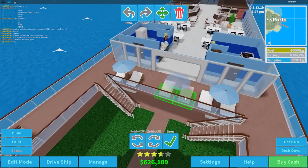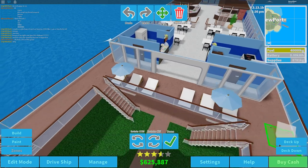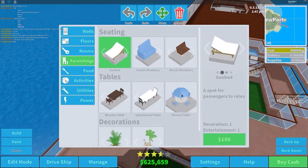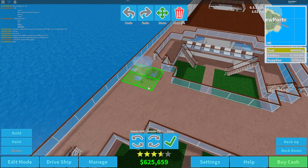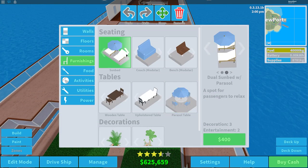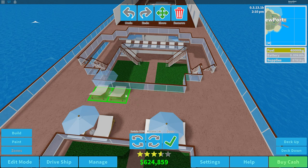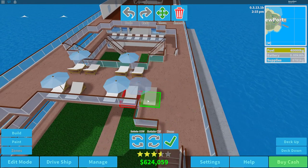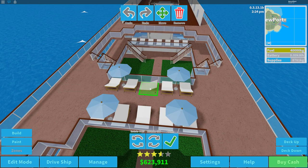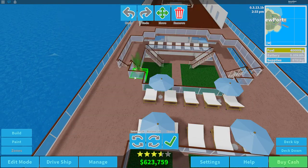We can place some regular sunbeds like that, and then go up here — we can furnish this now. We'll have some parasol tables — actually we'll do sunbeds instead because they have better dimensions. Let's place that there, do the same right here, and in the middle where there's a gap we'll place down a few regular chairs so it looks nice. I plan on furnishing it a lot more later.